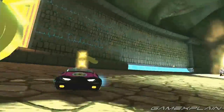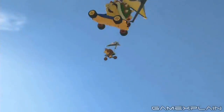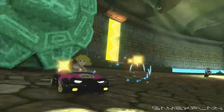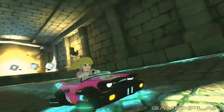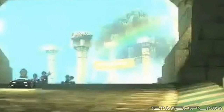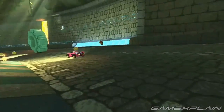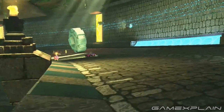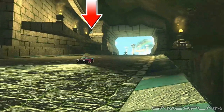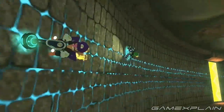Thwomp Ruins is a level we also saw in the original E3 trailer, except back then we had no idea what it was. We know they're the same level due to the similar-looking structures such as identical pillars. We think the level's first clip is actually the one that comes first in the level — looking through the tunnel entrance, we can see a banner held up by two pillars that might be the starting line. You'll almost immediately enter a tunnel with giant stone wheels to avoid, which appear to roll from a track above. Within this tunnel, you can stick to the main course or take the anti-gravity wall section — Peach takes the lower route and Waluigi takes the wall.